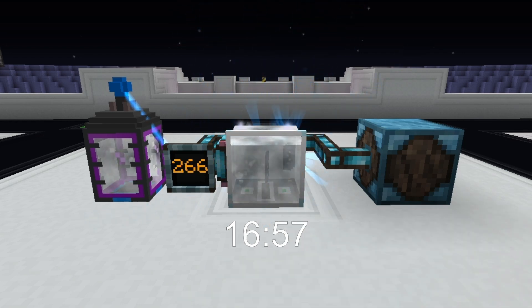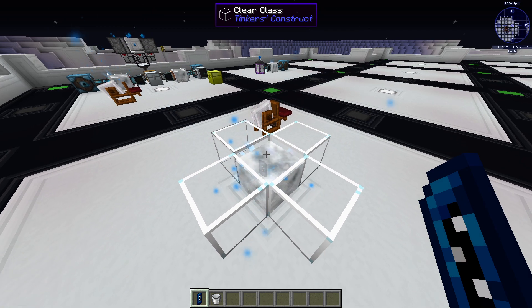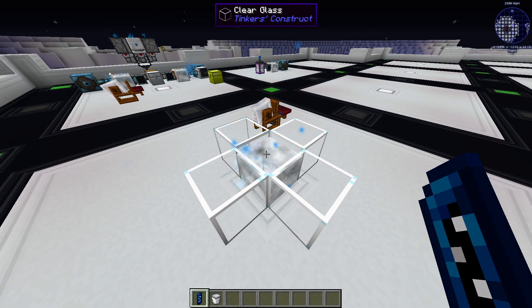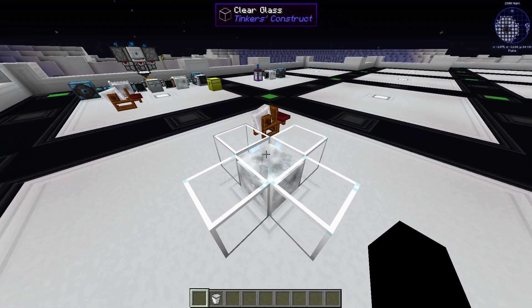Once you get a crystal with maximum purity, you can use it further. Each time it will give you two crystals with maximum purity. When you drop a celestial crystal in liquid starlight, it will emit particles, and that means everything is okay. When you drop an additional crystal or place a block above, it will stop processing.